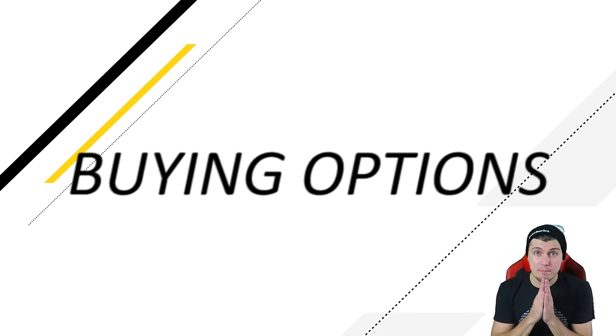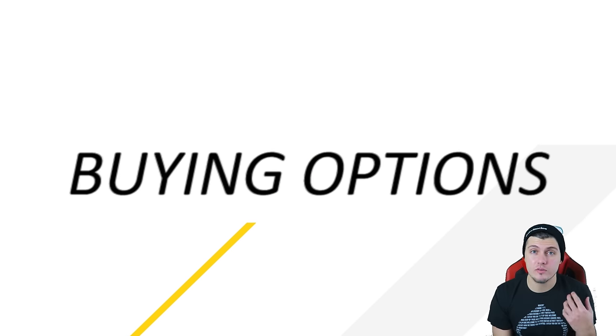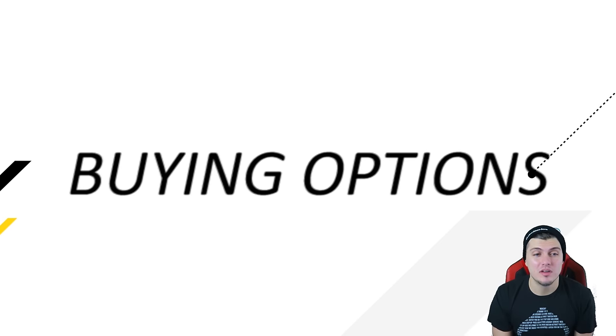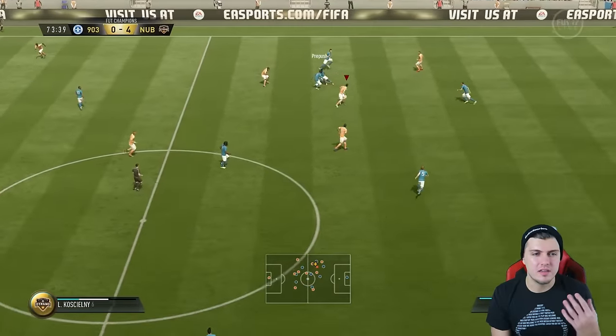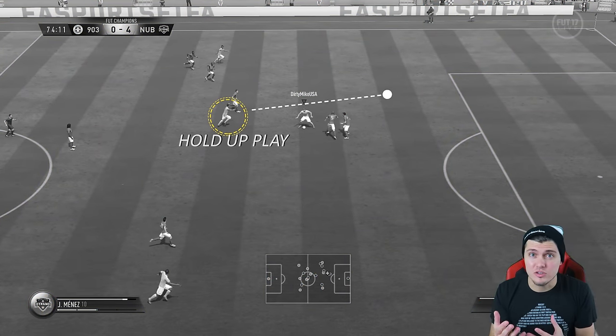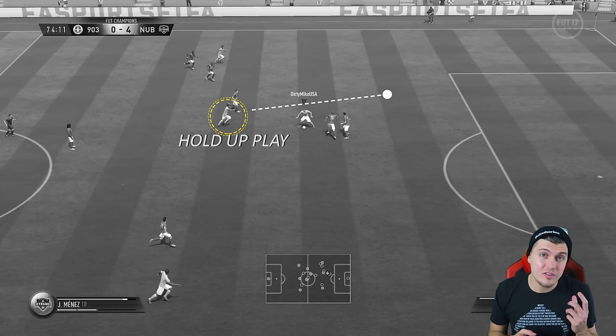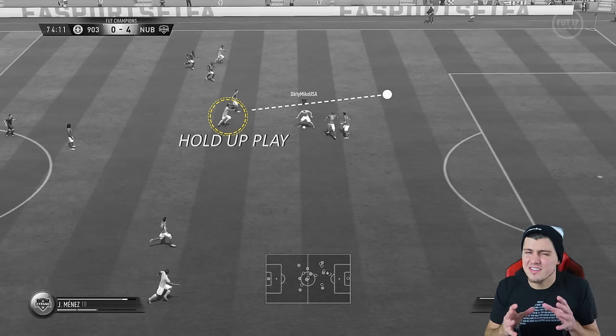The next set of examples is about 'buying options' — using the scoop turn for hold-up play to buy additional time. A lot of people know how to do skills but don't know how to add them into the game effectively. You don't want to do skills just to say you can. In this example, I've got the ball and I'm shielding. What's beautiful about the scoop turn is you can do it straight out of the shield and straight out of the face-up dribble — that's a great combination.